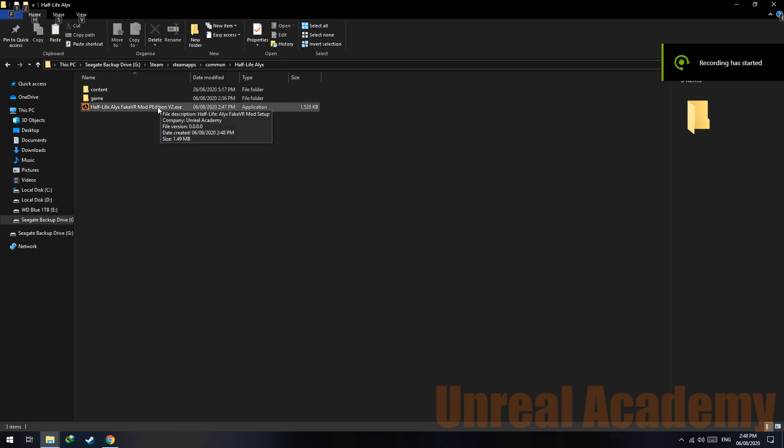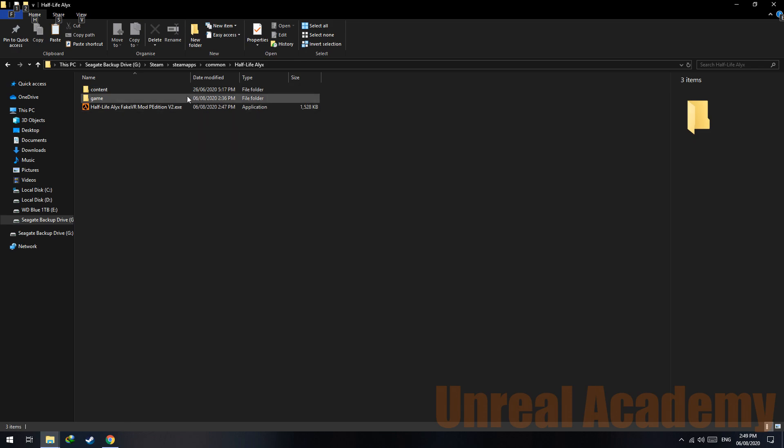Hello guys, Unrealikatan here. In today's video I'm going to be sharing an update on what I've been doing with the Half-Life Alyx fake VR mod. As you might know, there was a recent update for Half-Life Alyx which enabled workshop content that broke this mod. I had to rework a couple of features in order to get the mod working, and now I've been able to get it to work.